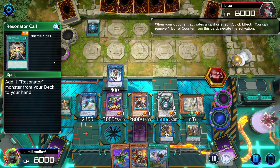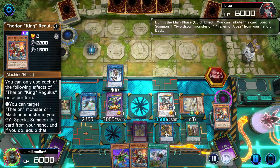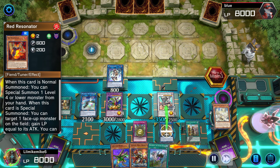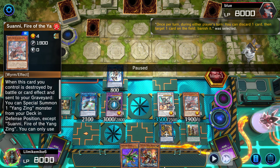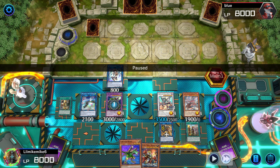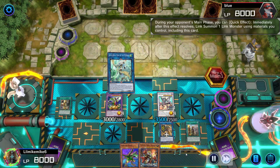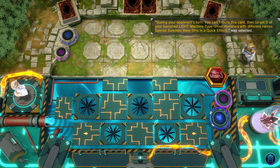My opponent plays Resonator Call — I negate it. He plays Incredible Ecclesia — I negate that. He plays another card — I negate that and spin it back into the deck. Then I summon this card out, go to banish this back row with ABC Buster Dragon, activate IP Masquerena, go into Apollousa. Now I've got monster negates — and then I tribute off my...